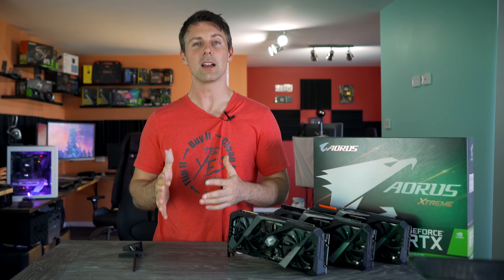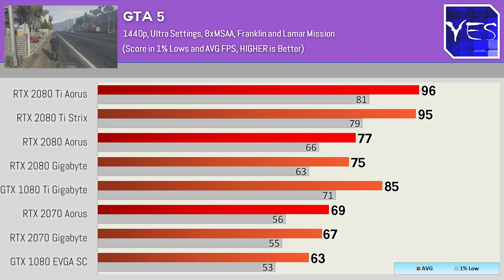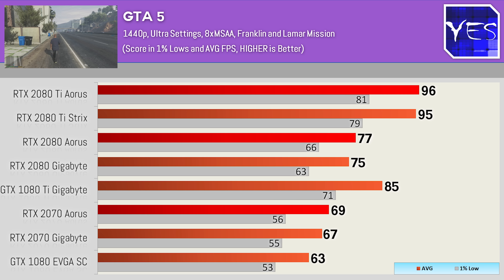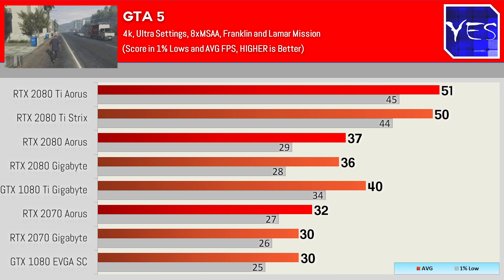GTA V on the flip side does favor the 1080 Ti compared to Battlefield V, getting close to the RTX 2080 Ti numbers and beating out the 2080 and 2070. The 2080 Ti from Aorus is leading that scoreboard with its factory overclock. The FPS gap between the 2080 Ti and everything else widened — that GDDR6 with eight times MSAA on does help this card pull ahead by quite a bit at 4K.